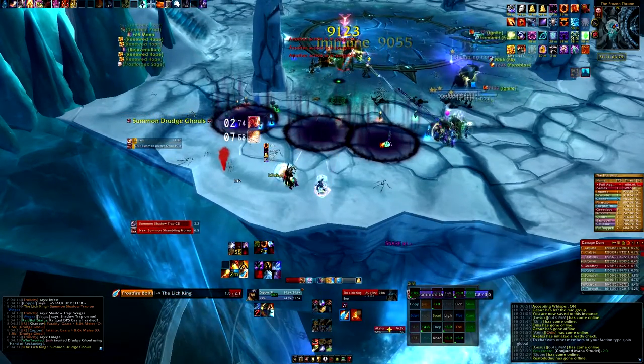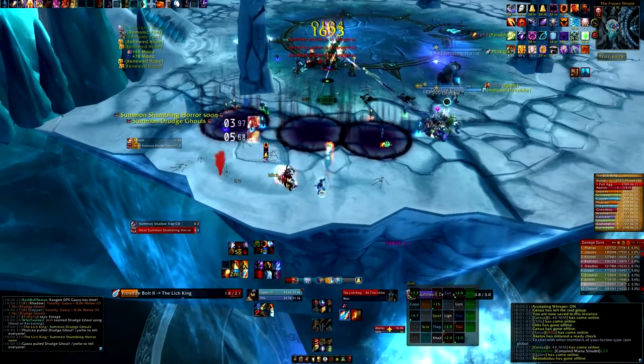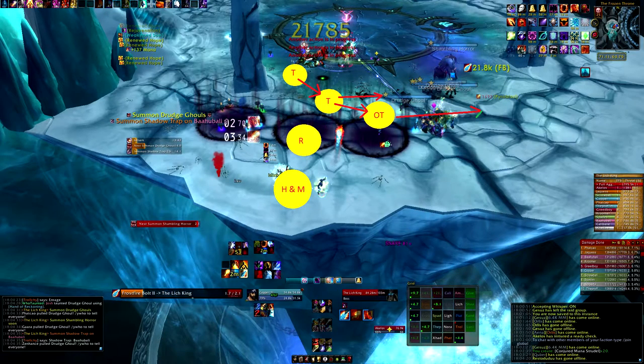Right away there's a melee down from a shadow trap, and this is the sloppiest formation I've seen. Let's go to the drawing board. The normal formation is: main tank up top, off tank at a 45-degree angle down south from the main tank. You got a range group directly south of the main tank, and a hunter-melee group further south.